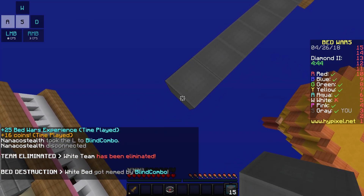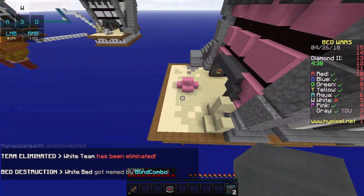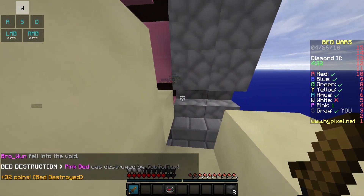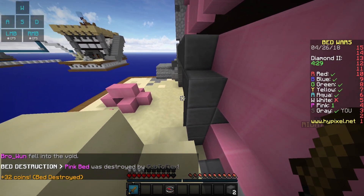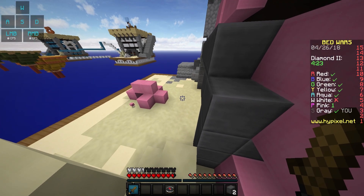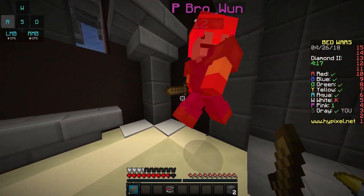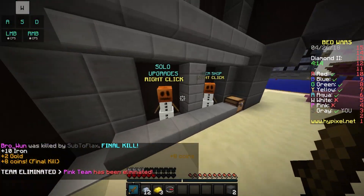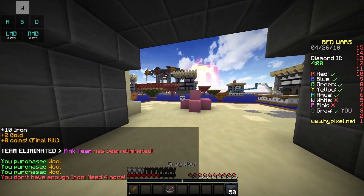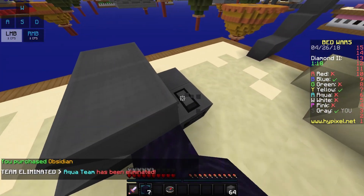As we got demolished in the last round, I am here in another game and I'm actually gonna get this guy's bed. I don't know what he was thinking. We're gonna sneak so he doesn't see us — he's right here. He's so easy to kill. Now we're gonna rush straight off to middle, just like last round, but this time without the hacker. We are back with the obsidian.